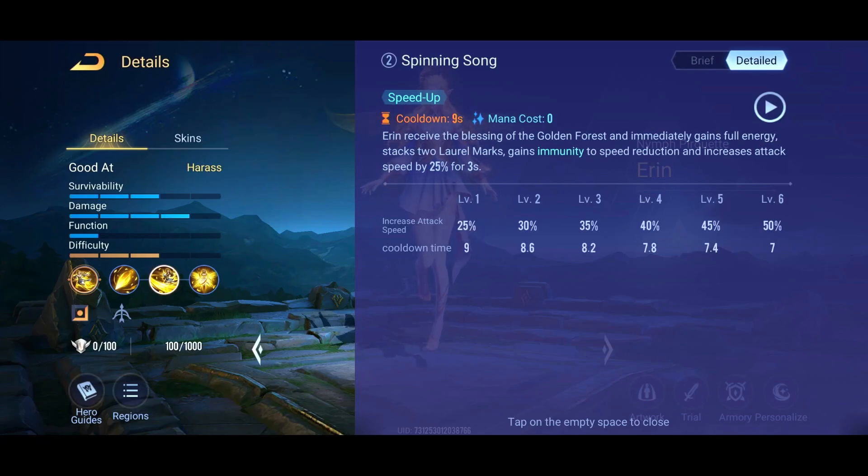Her S2 ability prevents her from being CC'd. Whenever you use S2, she'll gain a little yellow bar above her head, and for three seconds she has immunity to speed reduction and increases attack speed by 25% for three seconds.